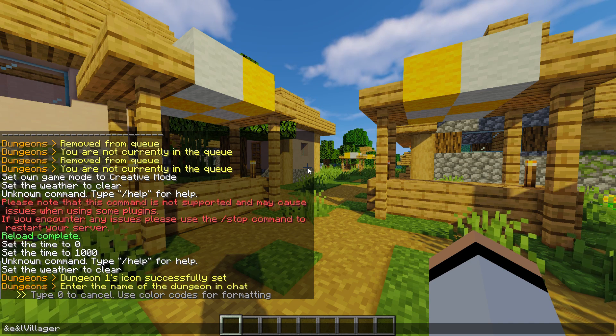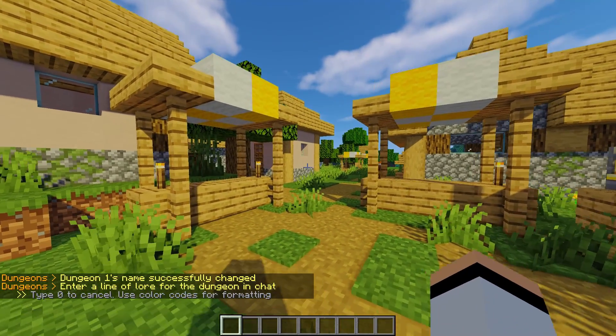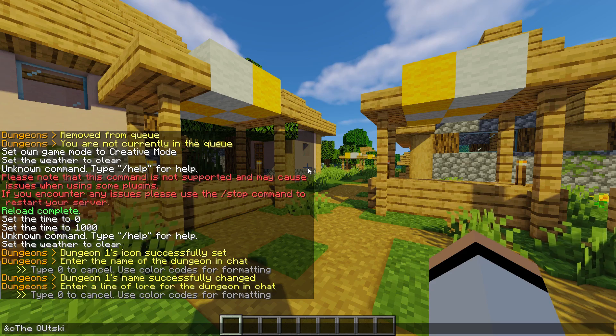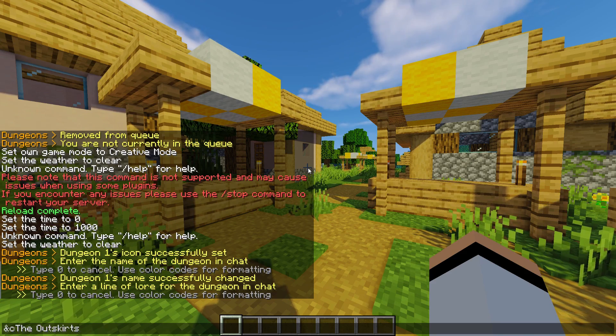Enter the name of the dungeon hub into chat, and then it will ask you to enter the lore for it — this will be a single line. You can change the icon, name, and lore later on, but this is just to create the dungeon hub initially.